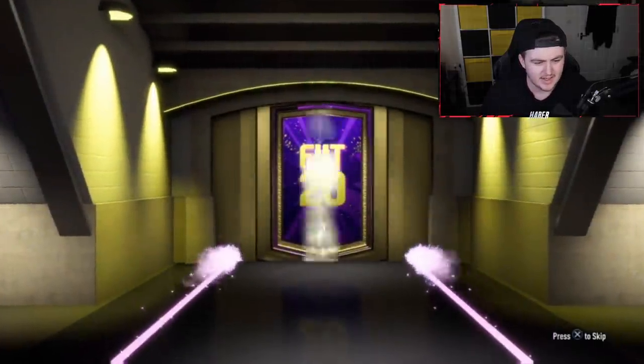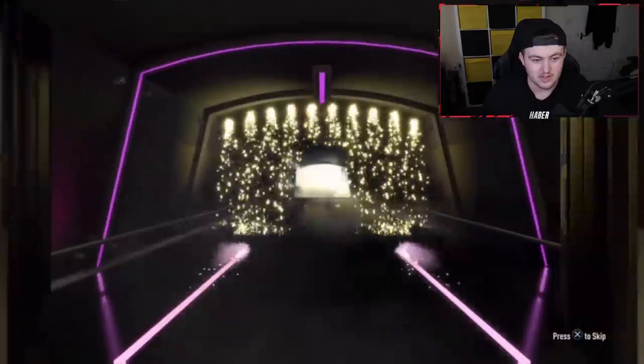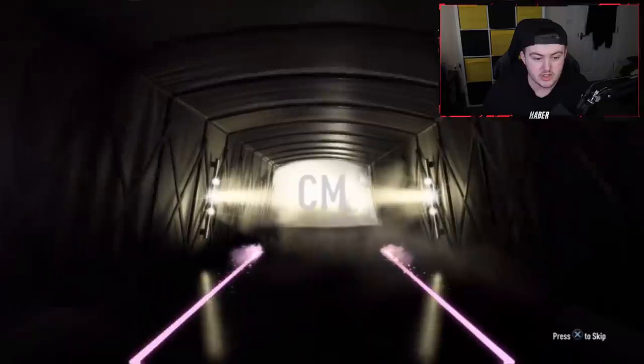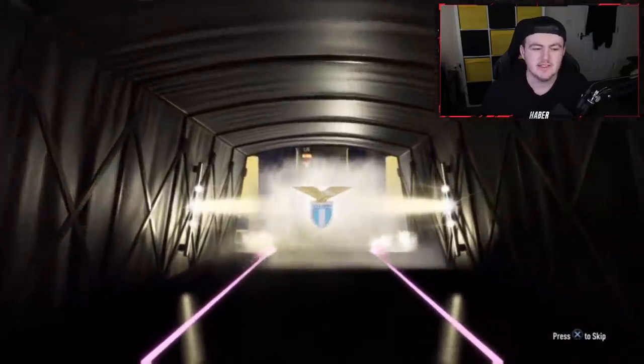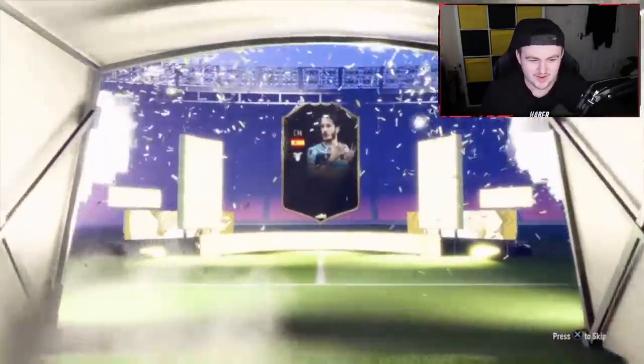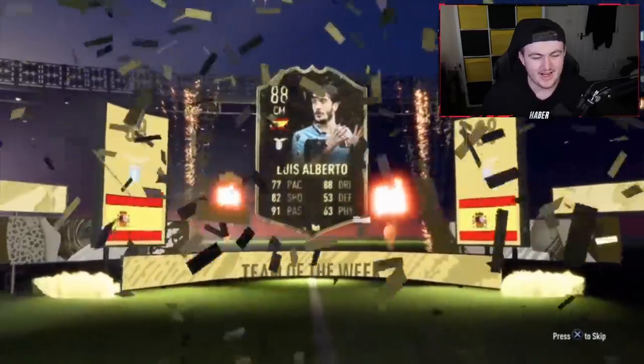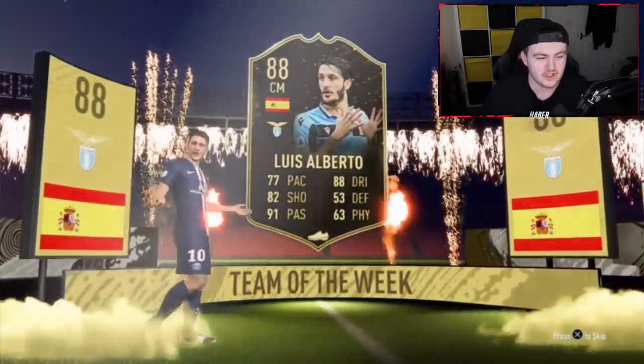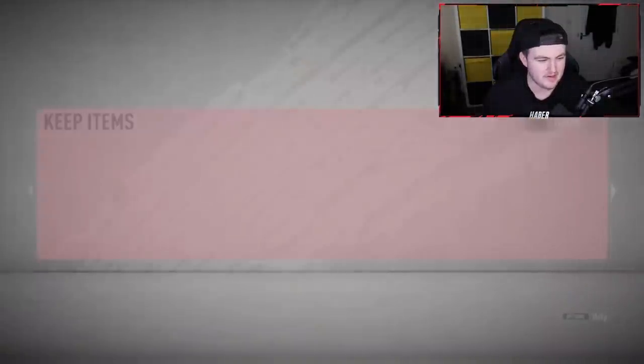Last 100k pack — we're gonna see a pink flare from the top 100 rewards, that's what we're looking for. No pink flare, but it's going to be an inform walkout. It's gonna be Spanish. Oh — Ramos? No, it's Alberto. I forgot he was an inform. It's actually a decent card — he's gonna get a sick team-of-the-season card. But unfortunately it's not Ramos, and that's what we were looking for.